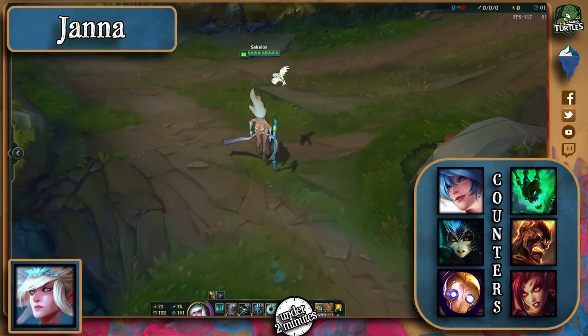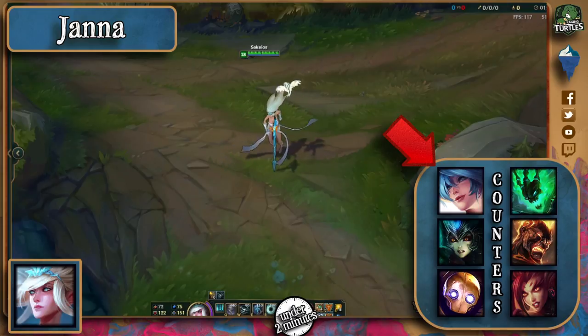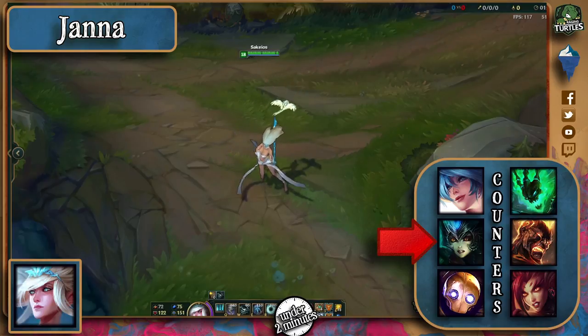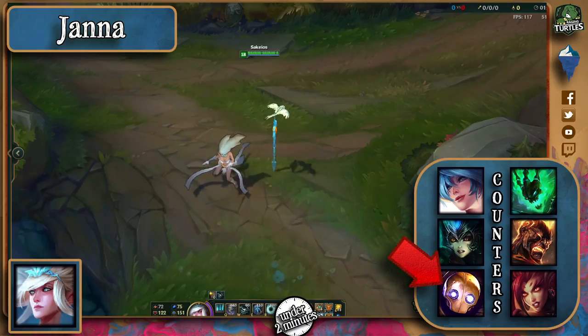Let's get a grip of how to counter this OP as hell support. First, pick someone like Sona who can constantly outpoke her shield and has the stun to interrupt her ultimate as well, Nami for exactly the same reasons — poke and interruption of ultimate — or Blitzcrank for the Q on Janna, who doesn't have skills to help her dodge or survive the all-in.